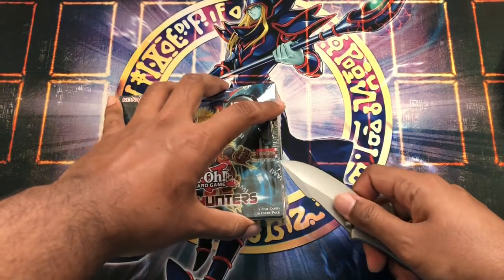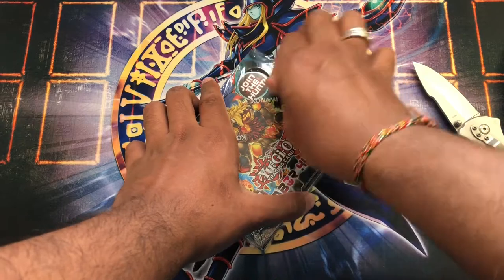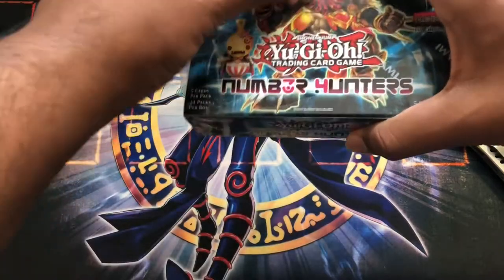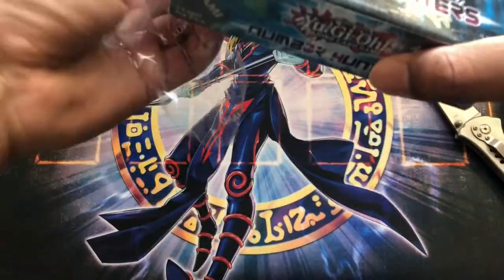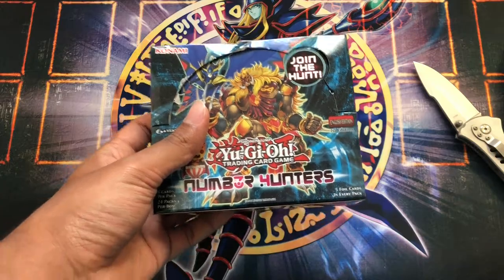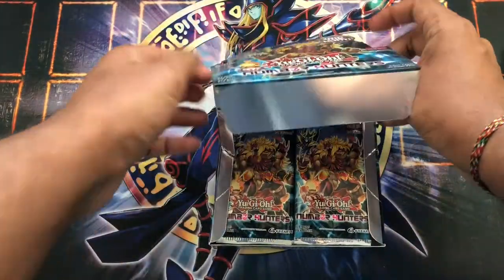Some of the chase cards from here that I want are Number 15 Gimmick Puppet Giant Grinder, Sky Palace, and Gangorida. I'm also looking for Lion Heart. The only card I don't really want — well, I do want it, but it's not a number card — is Gimmick Puppet Egghead. It's probably the most expensive in the set, but Egghead just has a weird looking artwork from what I can see.